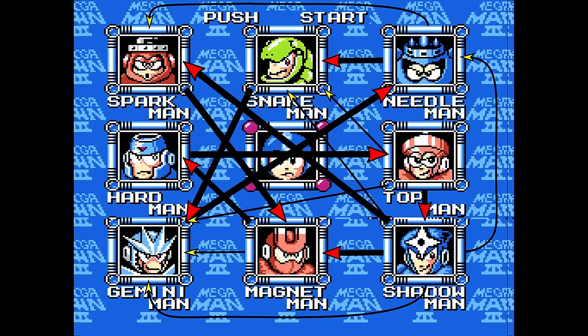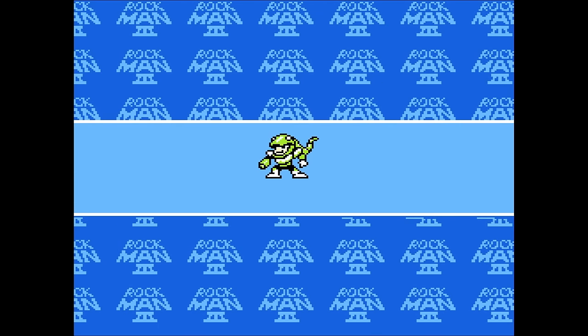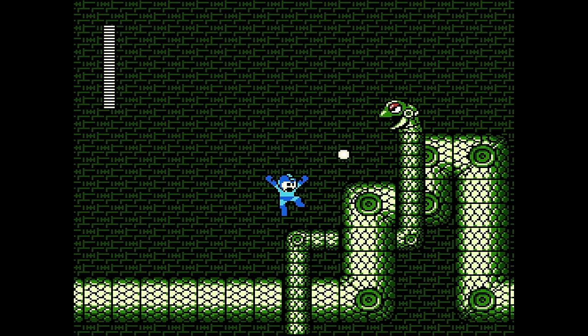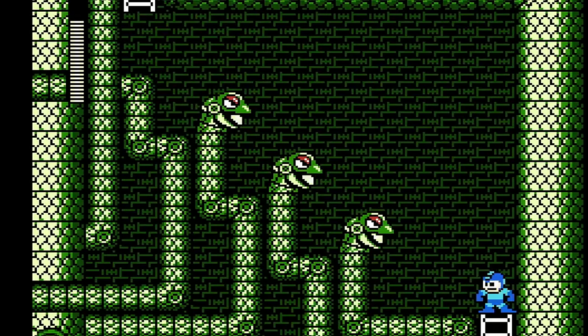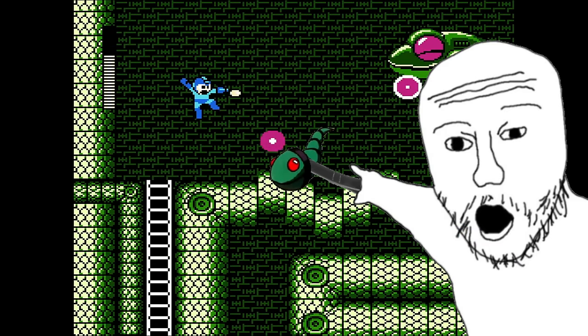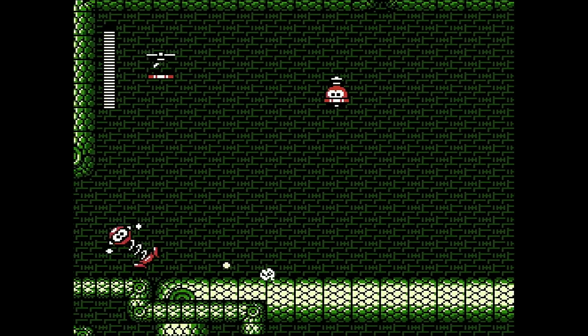Weaknesses get a little complicated in Mega Man 3, and I don't remember who's weak to Shadow Blade, so let's just go to Snake Man next. Snake Planet appears to be made out of giant snakes, and their main export is snakes — little snakes, big snakes. If you've ever seen or owned a pet snake, chances are it's from Snake Planet. It's a pretty nice place, except for these freaking pole-vaulting bastards.